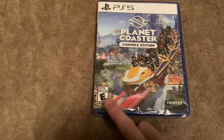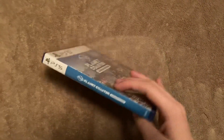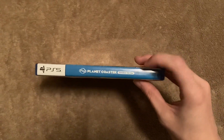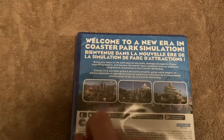Down here it's rated E, developed by Frontier. It's got the white border on the top that says PS5. The spine has that white border with a blue background that says Planet Coaster.